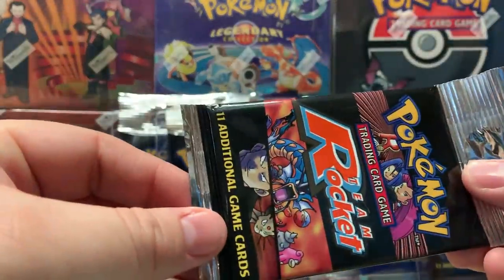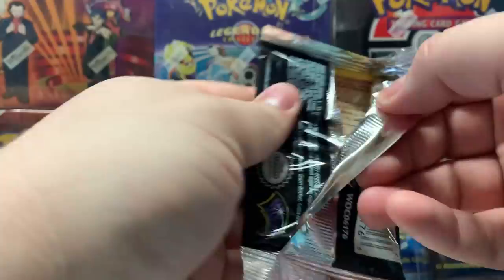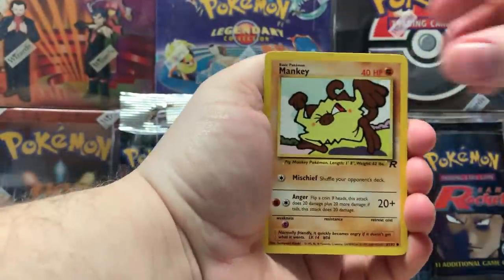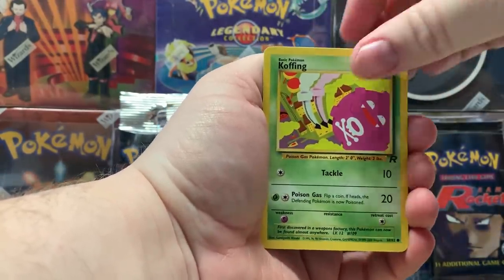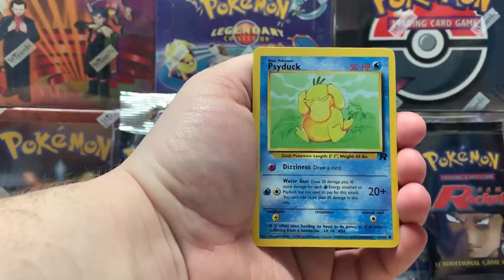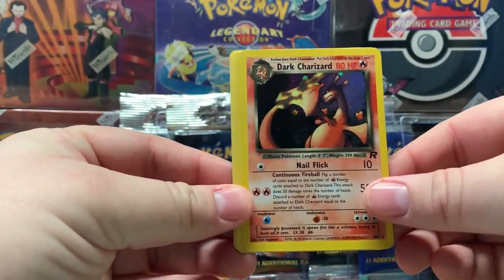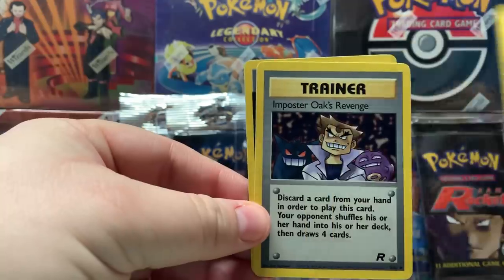Do you care about keeping the artwork, or do you want me to try to be careful? Just open. All right, here we go. There's Magnemite, Koffing, Meowth, Oddish, Psyduck — the rare should be next. Oh, holographic Dark Charizard! Let's go! Okay, that is awesome!